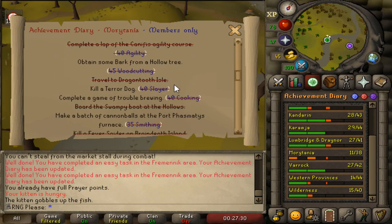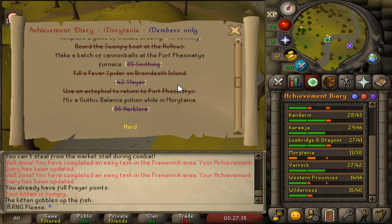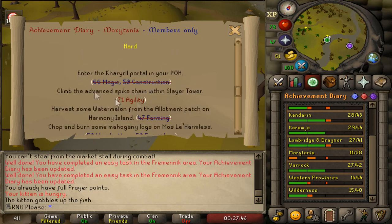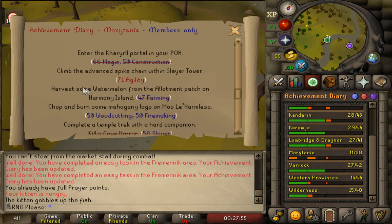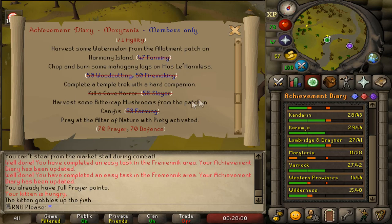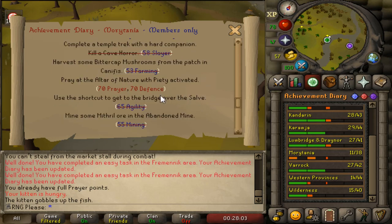Morytania diary is ridiculously easy - it's one of the easiest diaries to complete, up to hard at least. The easiest elite in my opinion is Fremennik, other than the 77 runecrafting requirement - it has one of the lowest requirements out of all the others. Looking at Morytania, I think I can do most of it with an agility boost - I'm not 100% sure - but I can do this, I can do that, I can do all of it...